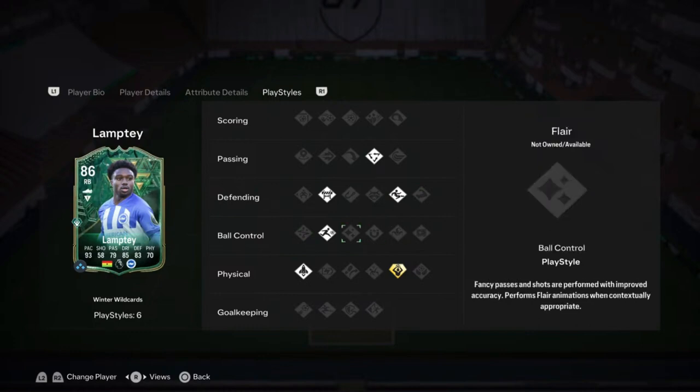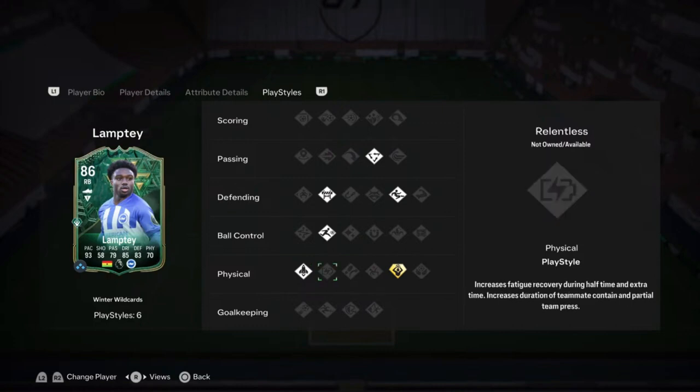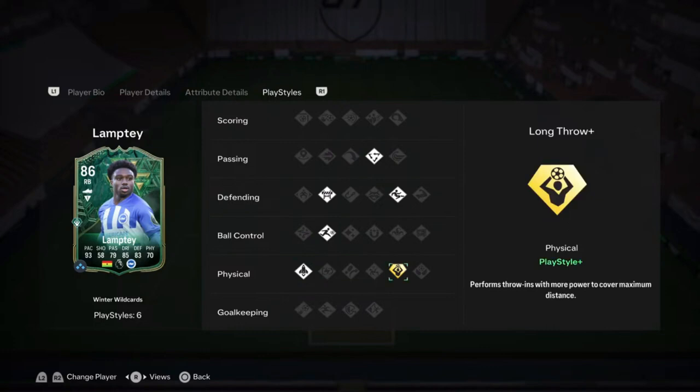Under ball control, he's got the Rapid play style, meaning he'll reach a higher sprint speed when dribbling and make fewer mistakes when sprinting and performing knock-ons. In physical, he's got Quick Step, which means he'll accelerate faster during explosive sprints. And his final play style is Long Throw Plus, meaning his throw-ins will be more powerful and travel further than other players.